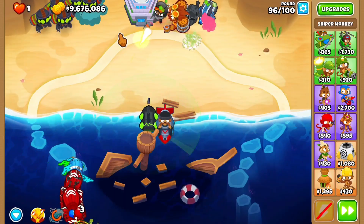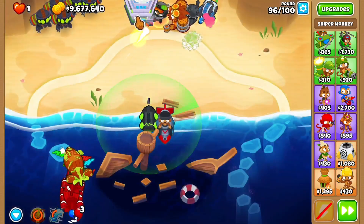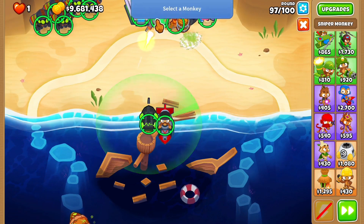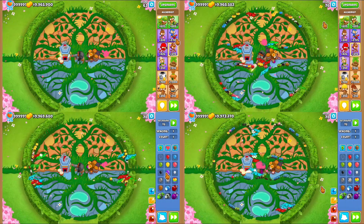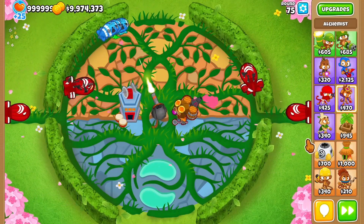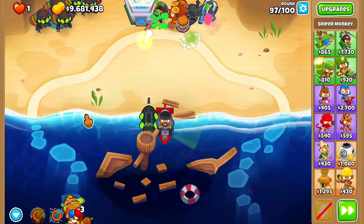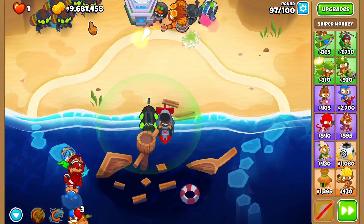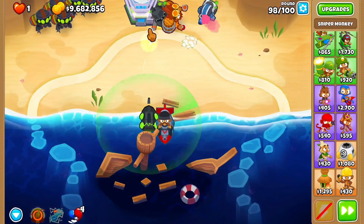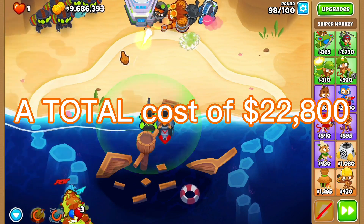Now for its DPS display. This tower is incredible at dealing with slightly to heavily grouped bloons and MOABs, as you can see it demolished the rounds 63, 76, and 78 ceramic rushes, along with the stacked BFBs of round 75, with only an ALK buff and an MIB buff. Another reason why I find this insane is because with no difficulty price modifiers affecting it, it only costs a total of $22,800 to go all the way through the bottom path.